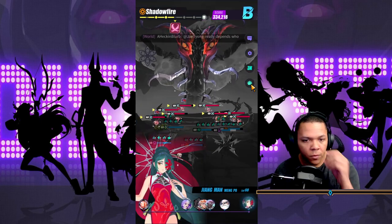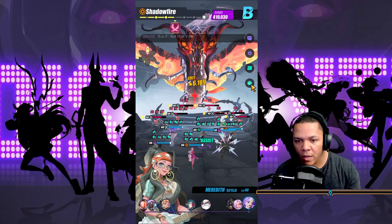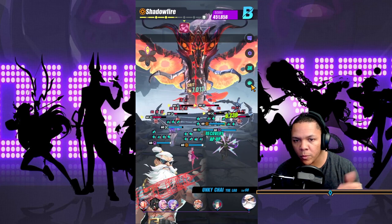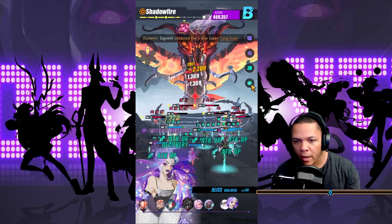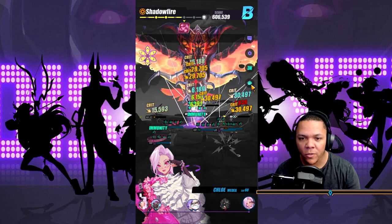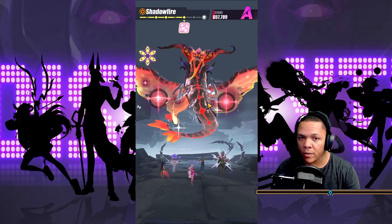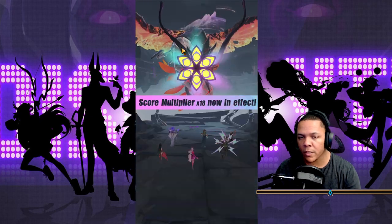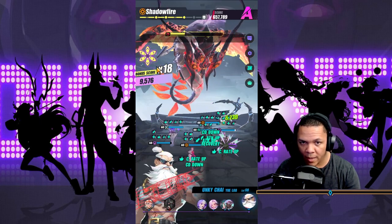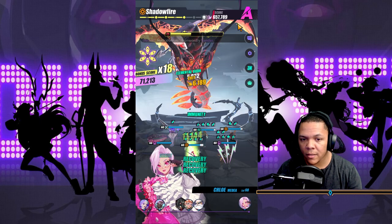I'll just let this auto so you guys can see how this works. She calls for an assist which triggers Nether Bloom — I have Nether Bloom on everyone with speed. What we need is guys going up in the air — oh, he's already up in the air. Chloe attacks him twice before the Nether Blooms explode. There we go — some explosions, Chloe doing her move, and all of them are dead. Right now I have an 18x multiplier!